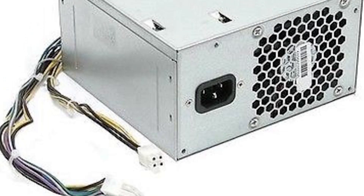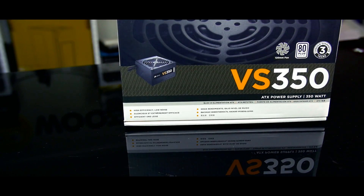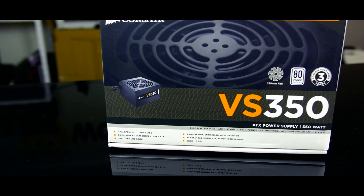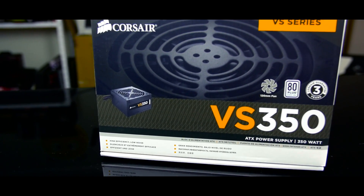The one thing I would beg and plead with you to spend money on is getting rid of the trash power supplies typically included with those OEM PCs. Picking up something like an inexpensive Corsair or Cooler Master 350W can go a long way depending on the GPU you're going to get. The last thing you want is to put the system under long-term stress and cause the PSU to catch on fire — because that is what can happen. Friends, don't let friends use bad power supplies.